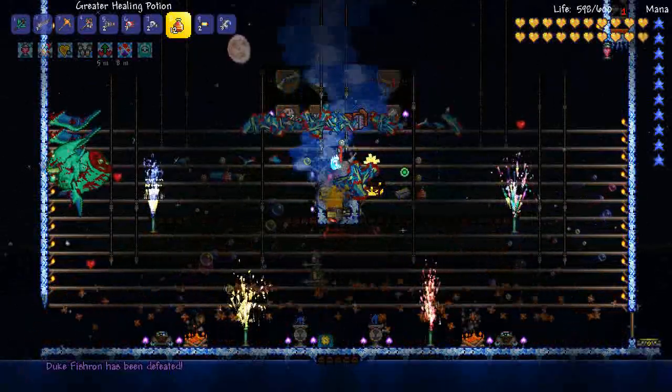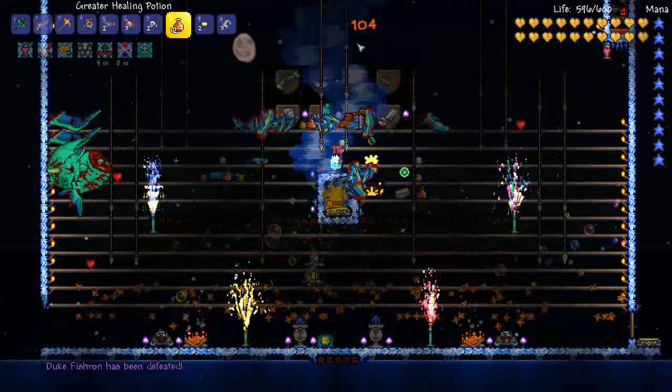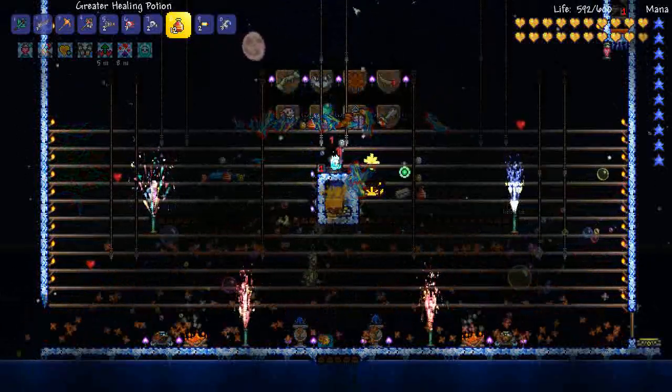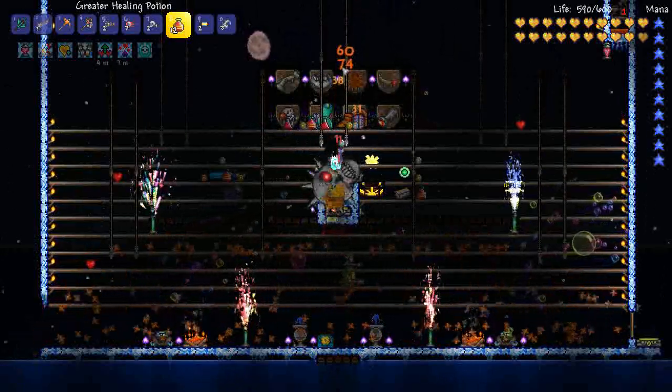Duke's gone and slammed himself into the wall and killed himself. So now we've just got Skeletron Prime who has to do us the pleasure of offing himself. We've got a Golem Fist. He's just flying around, keeping this going as long as possible — really enjoying himself.